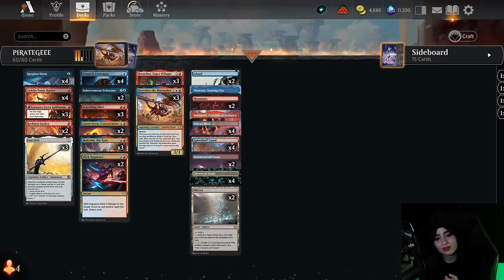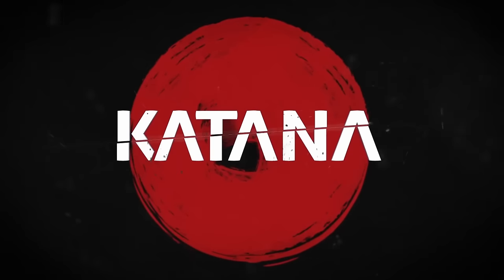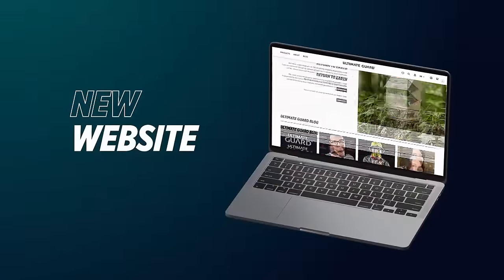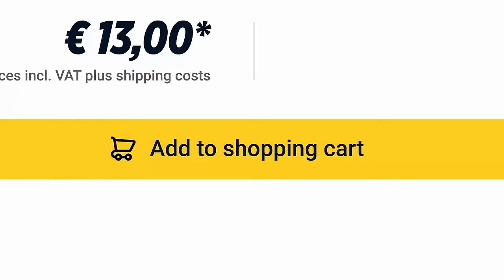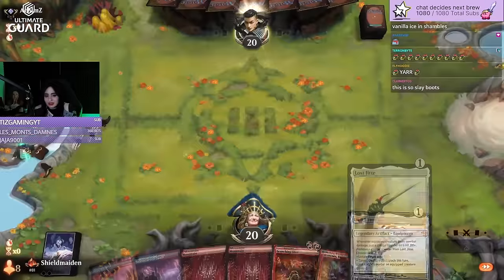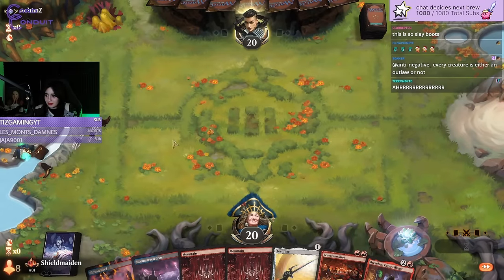This video is brought to you by Ultimate Guard. Ultimate Guard provides premium protection for your trading cards — like their incredible Katana sleeves, which are my absolute favorite for sleeving up my Magic decks. Ultimate Guard has everything you need to keep your Magic cards safe, secure, and stylish. If you're interested in the best sleeves on the market, make sure to use my link in the description below.